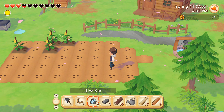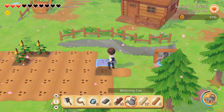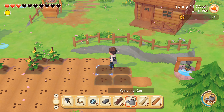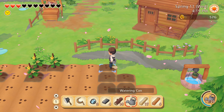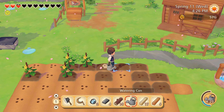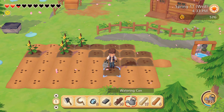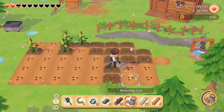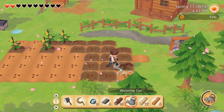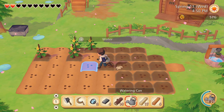All right, now the watering can. I wonder though — if I were to upgrade the watering can, could I then perhaps water multiple areas at once, kind of like I do with sowing? Because that would be rather nice, and it would make things go a bit quicker. I think that is the upgrade for it at least.